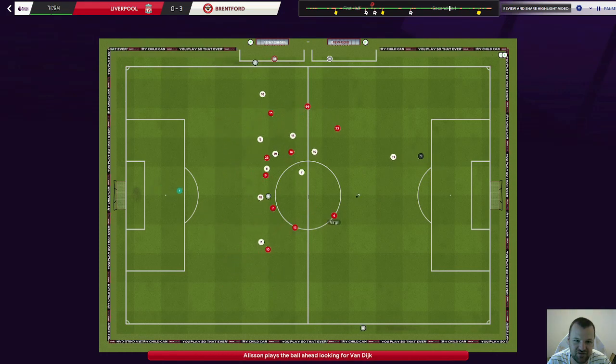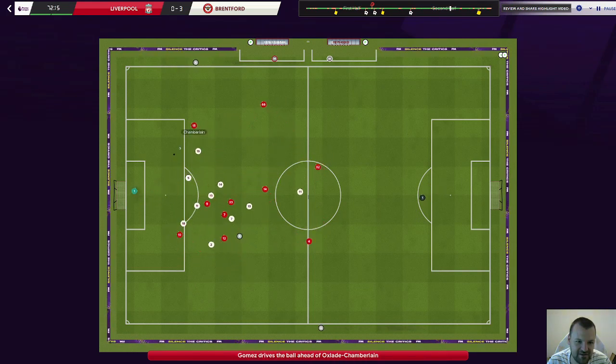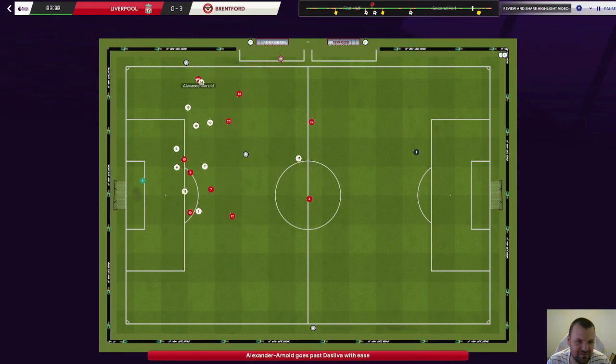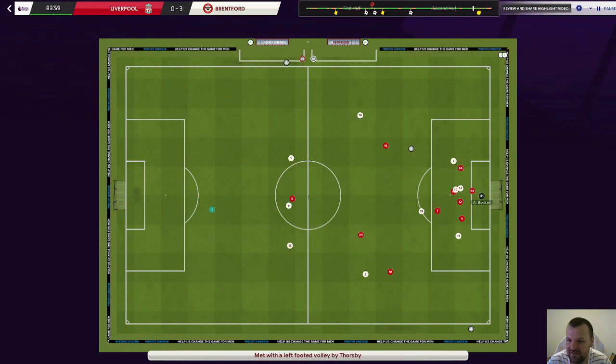As you can see my defensive shape — that's why the formation with 3 at back, or at least 5 in the defensive phase, is just better. Because most teams are using wingers and I can defend much better with 5 at back. And defence is key in the game.